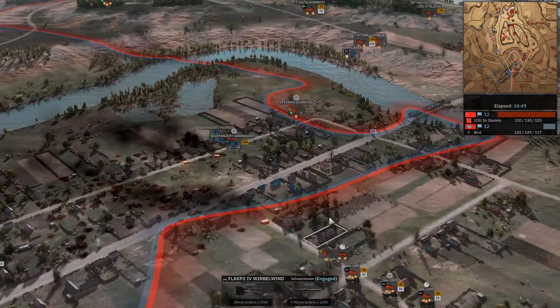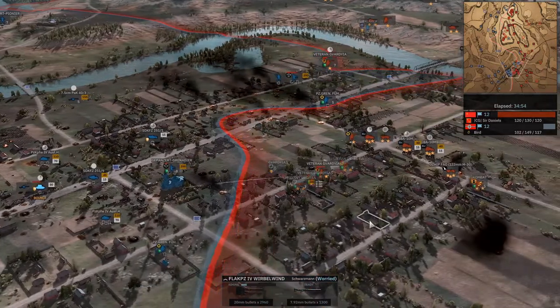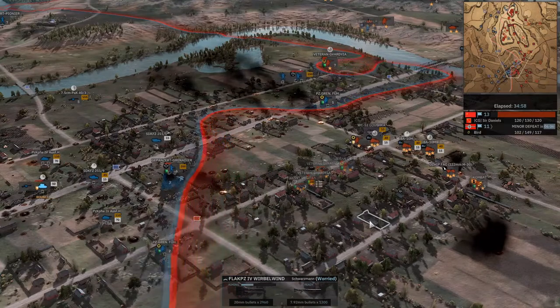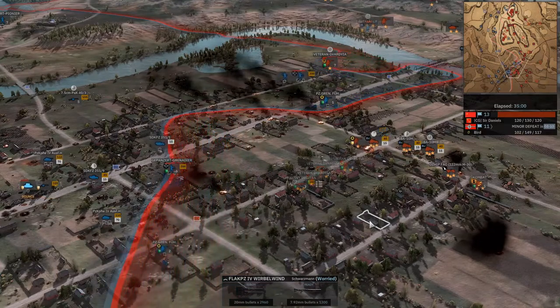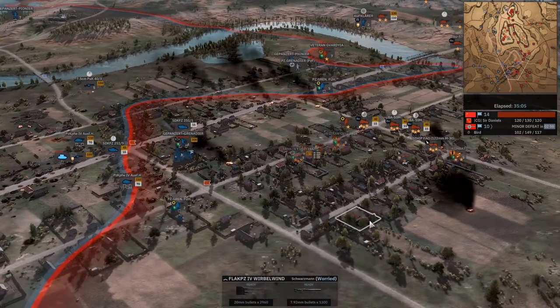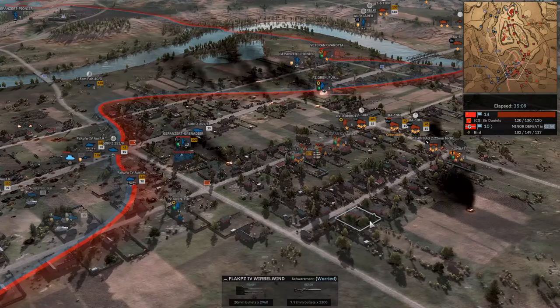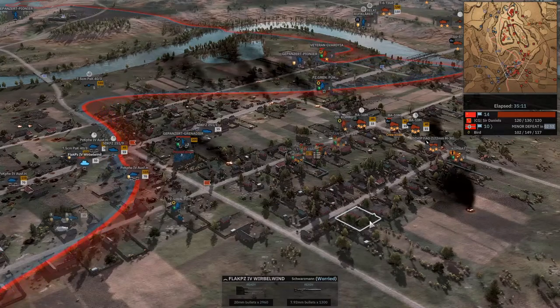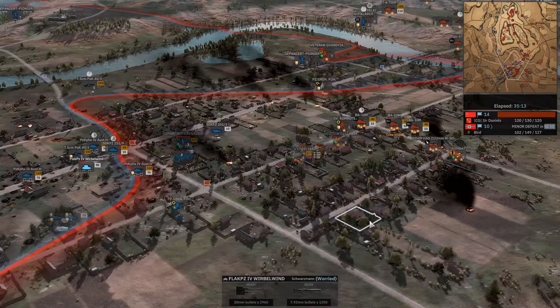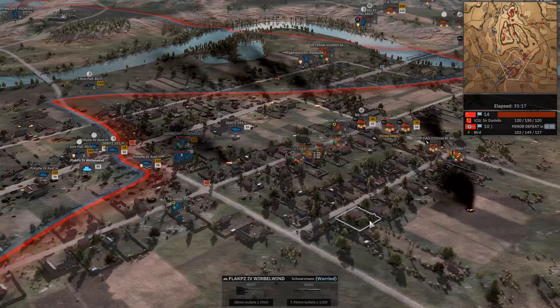He isn't going quietly into the night, but Sir Daniels has such a good position in the central area, just having a better concentration of force. And I think that's the major issue — that southern town requires such a huge investment early on, and instead of putting up just a mild resistance to hold the one flag on his side, I think Bird just fixated and got himself trapped in a cage.